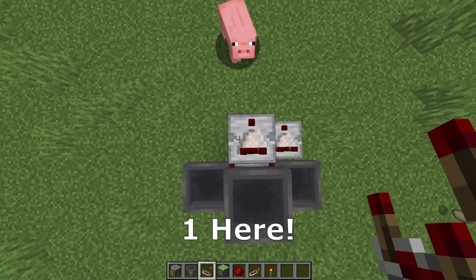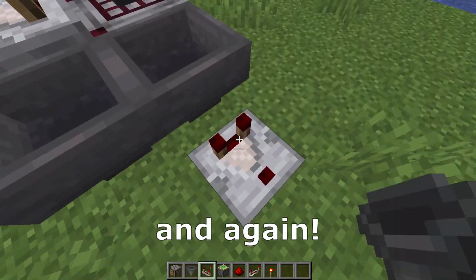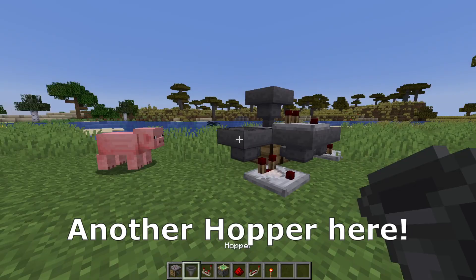Place a comparator here, one here, another one here, a hopper in that hopper, and again a comparator here, and another hopper here.